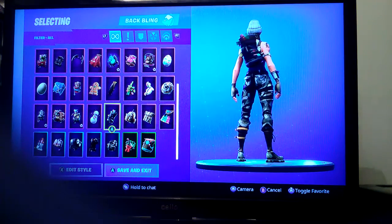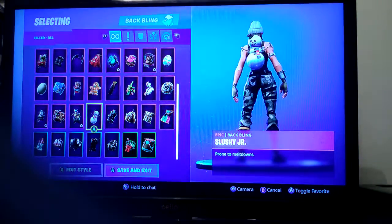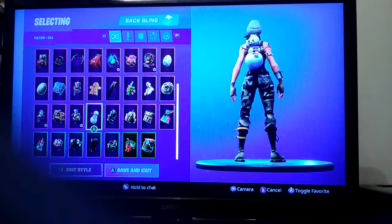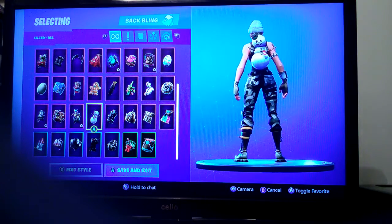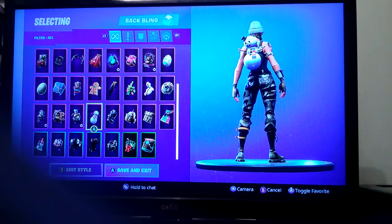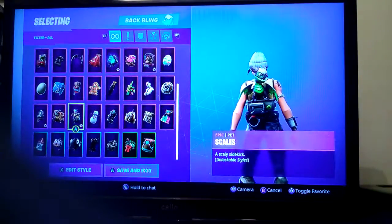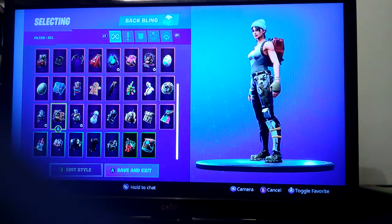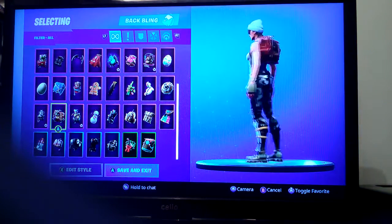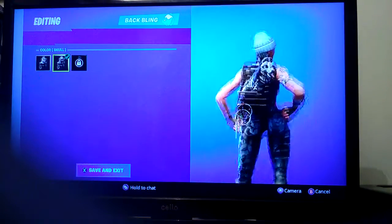Top Notch Swag Bag is what you get when you buy Ace. Top Notch is also what you get when you buy Summit Striker. Slushy Junior — it's alright as a back bling, it's what you get when you buy Slushy Soldier. Scales I have in full versions. Rust Bucket goes with Rust Lord and was actually free to get back in season three — you didn't need to buy it.